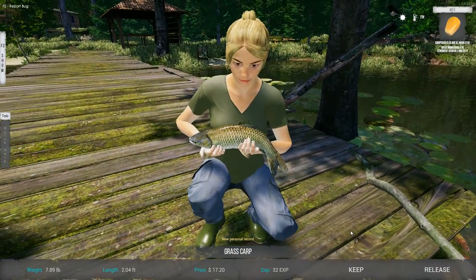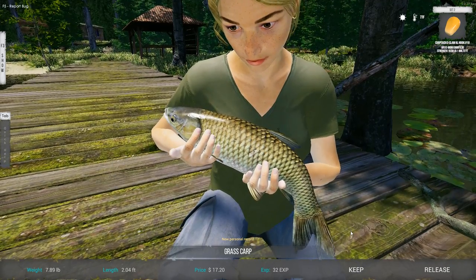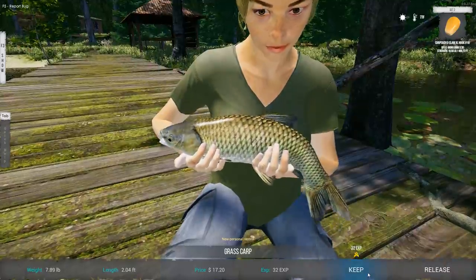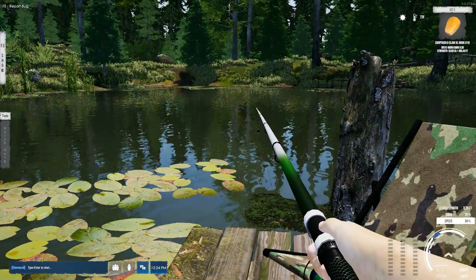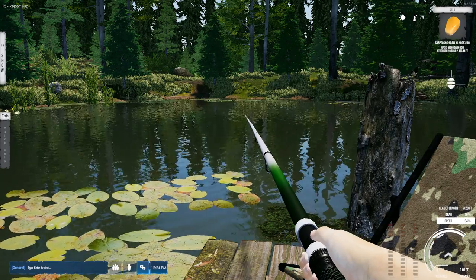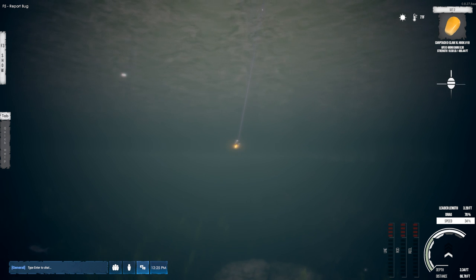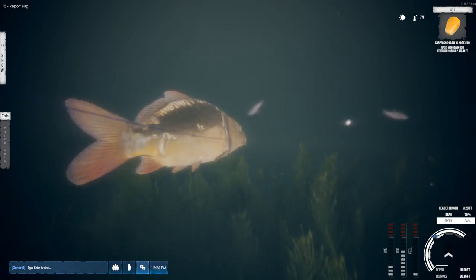That's not bad. I wish I could get a picture but I can't get my snapshots to work. We are going to keep him. Let's see what's over on this side of things — I was hoping to get a grass carp because I've always liked catching them on some of the other games I've played. That looks like a grass carp over there. There we go — that's a mirror carp! Awesome, awesome, awesome!